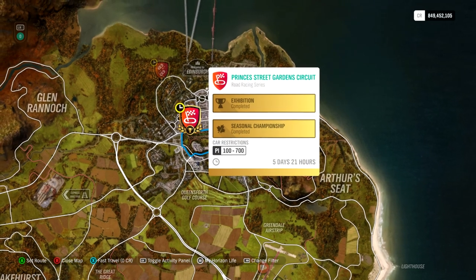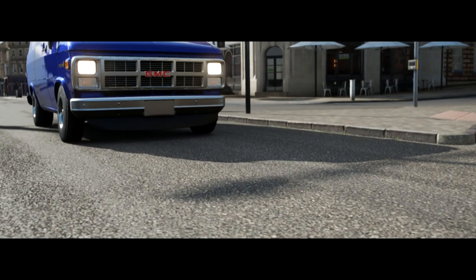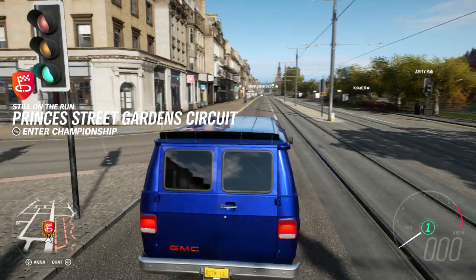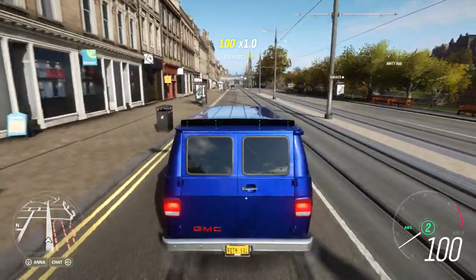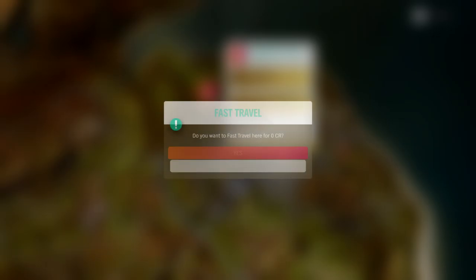At Princess Street Garden you can win a super wheel spin and you need a specific car for it. The car has a lot of acceleration and is very fast, but it doesn't have much grip. I think it's best to use the wall — take your corner even if you make mistakes. The car has good acceleration over the other drivatars, so here you can win a super wheel spin.